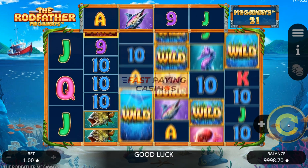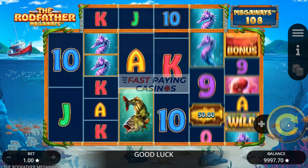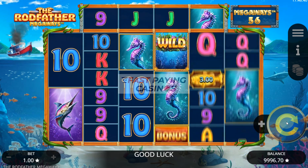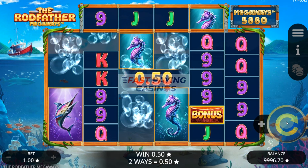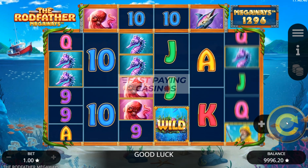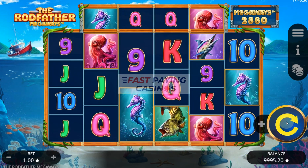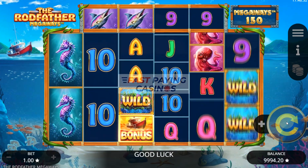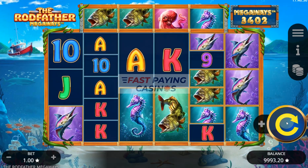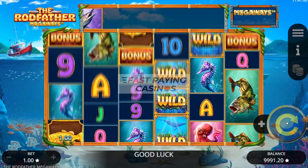It doesn't say in the rules but I do believe it's two to six. Because obviously if you've got six wilds land you'd clear the whole screen. The win limit on this is variable — it can be 10,000x or 5,000x, wherever you play. And there's your bonus trawler scatter. You need four of those for 10 free spins as we've seen. So we'll have a few spins.